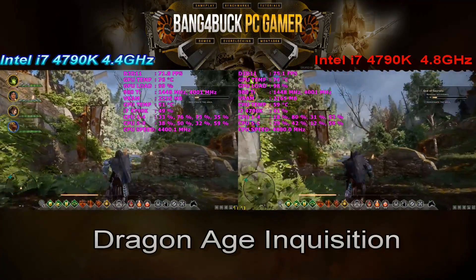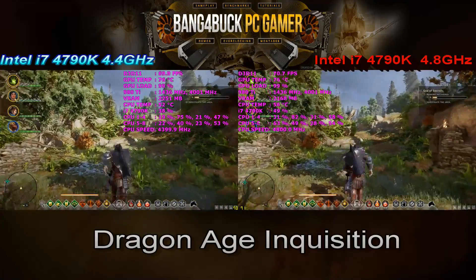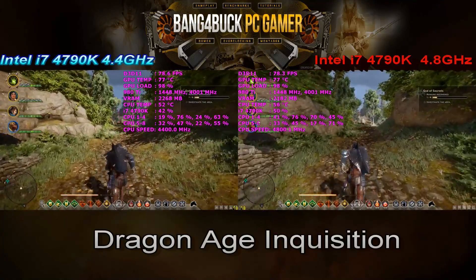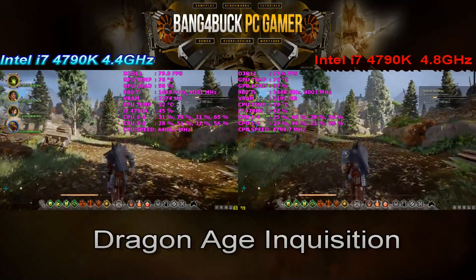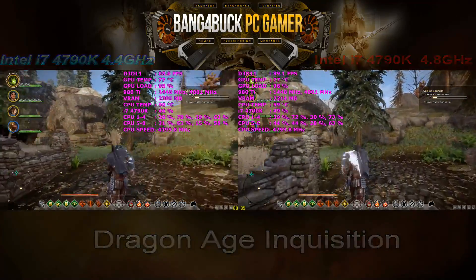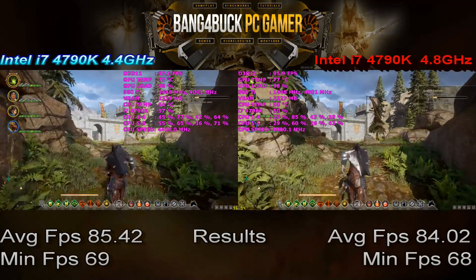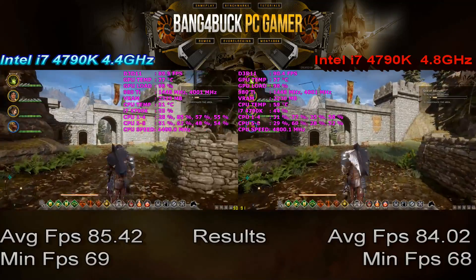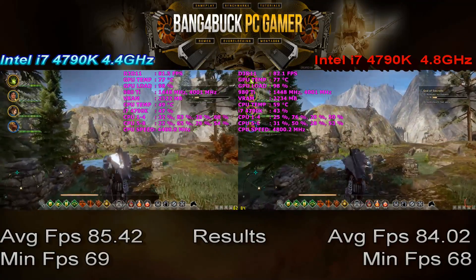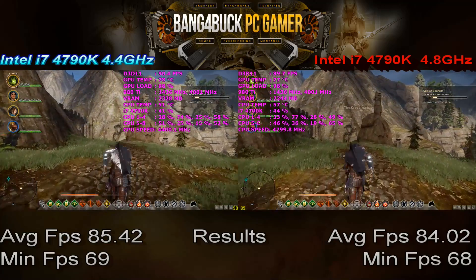I did the bulk of my gameplay with the AMD R9 290X, overclocked to 1130MHz on the core and 1600MHz on the memory, with two times multi-sample anti-aliasing. At this specific part of the game I was struggling to hold 60 frames per second. To see the GTX 980 Ti power through at 75 frames per second and over is pretty pleasing. As you can see, there is virtually no difference between an overclocked 4790K and a stock 4790K with overclocked memory in Dragon Age Inquisition — pretty disappointing, but I already knew some games would react more positively to increased core clock.